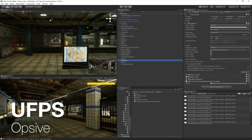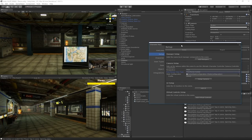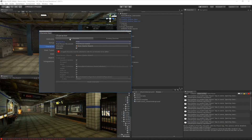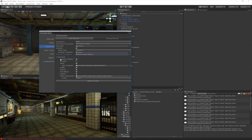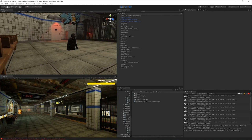At number seven, we have Ultimate FPS, or UFPS, by Opsiv. UFPS is your ultimate solution for creating any first-person shooter game. It's a professional deterministic character controller designed to include the smoothest first-person controls and to excel in all areas, including PC, mobile, console, AI, networking, and also VR. This is one of the most flexible assets that I've ever used, and it's really easy to modify its settings to suit the character controller to your needs.